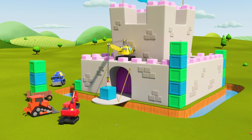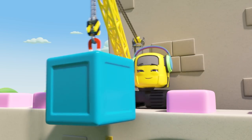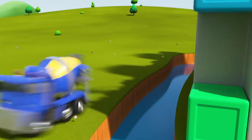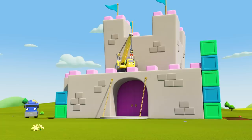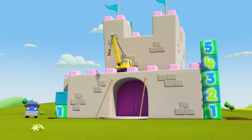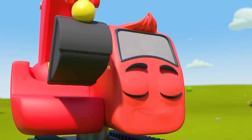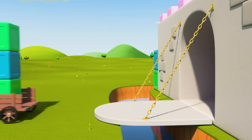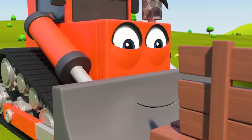It's the construction crew, and they're building a castle. Diggly is directing Daisy as she lifts a big heavy block and puts it in place. CJ squirts the cement and done. One, two, three, four, five blocks on one side, and one, two on the other. They're going to need some more blocks. Go go Dozer! One, two, three blocks across the drawbridge. Good job Dozer.